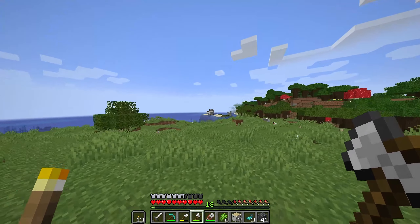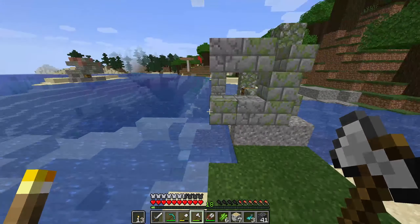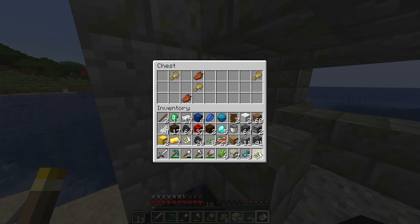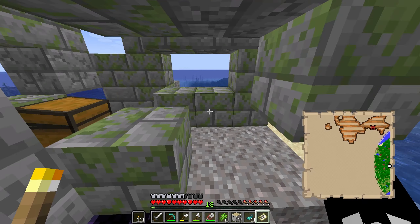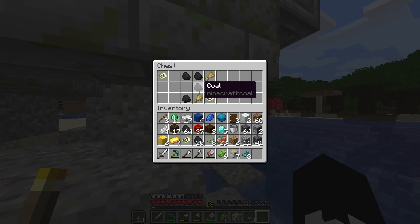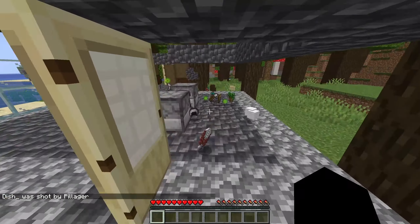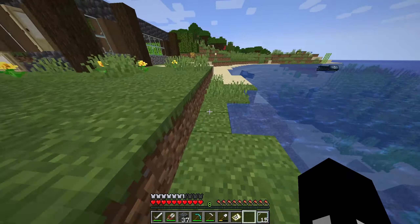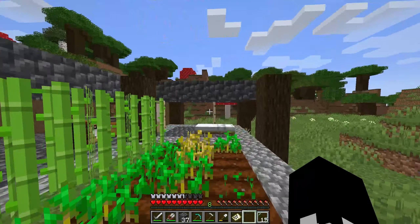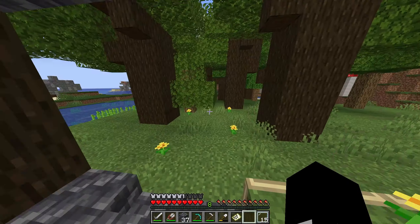I've decided to settle down in the area that has the nether portal ruins right over there — we still have yet to check them out, they might not even be nether portal ruins. I'd like to have a little bit more sugar cane just growing along the coastline, and I really like to make this place look beautiful. But as you can see we have a lot of work to do first.